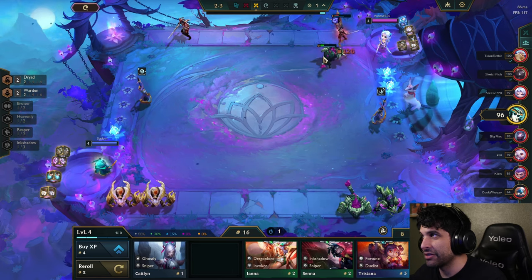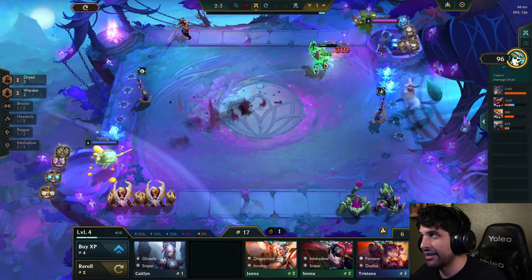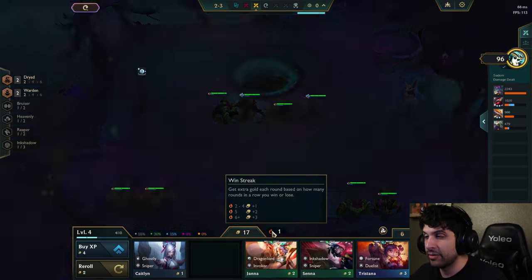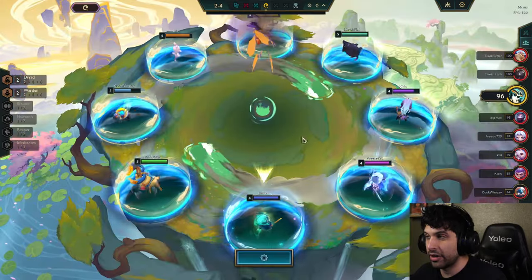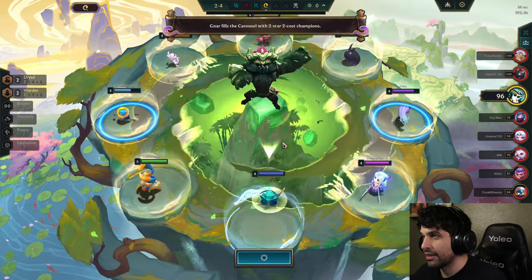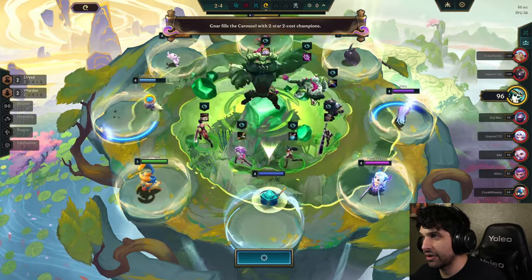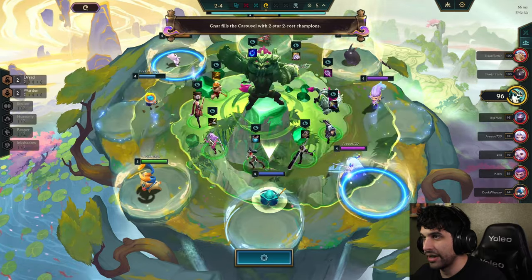We're going to win here. We're doing something called mixed streaking — winning one round and losing the other round. That really sucks. Oh man, this Gnar would be great, and there's a Spatula.